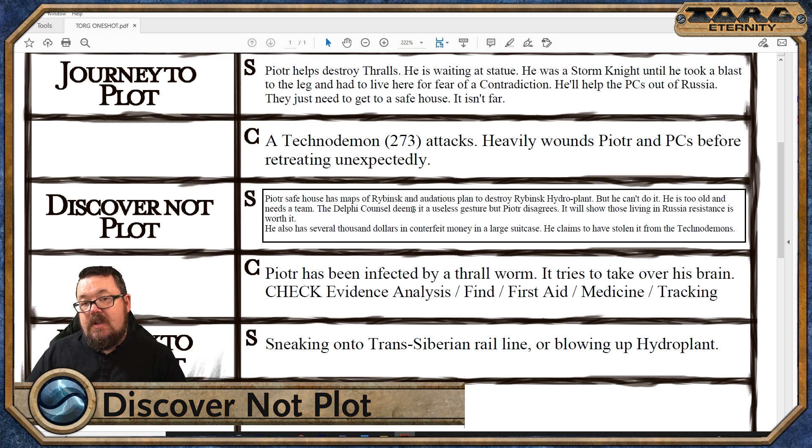That's a seed saying to the PCs: if you really want to do something cool and audacious, you can help him destroy this hydroelectric plant. If not, he'll organize an escape route using the Trans-Siberian Railway — though I don't actually think it goes through Rybinsk, but hey, this is slightly in the future so maybe they did an extension line. He's going to offer them either choice; they can choose. I like to give my players choices, even though it doesn't really matter — but don't tell them that. He also has several thousand dollars in counterfeit money in a large suitcase, which he claims he stole from the techno-demons.